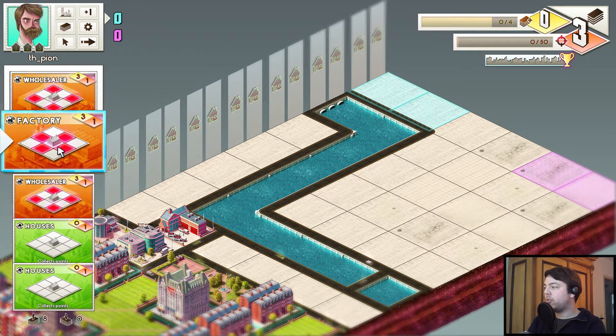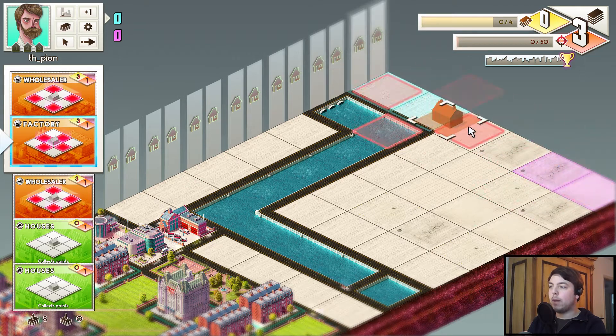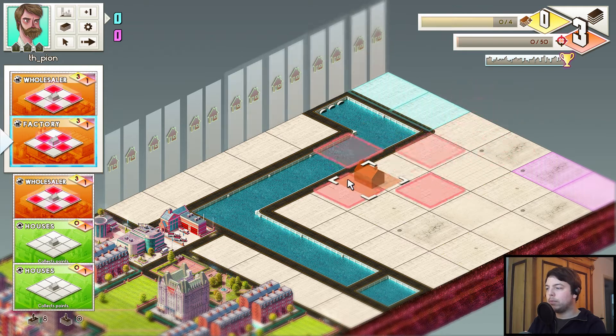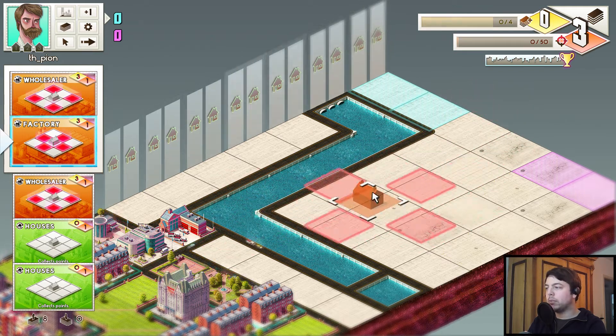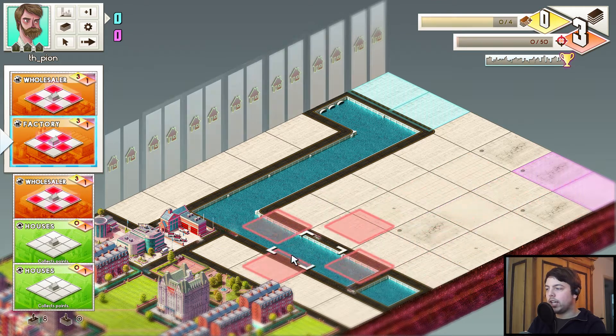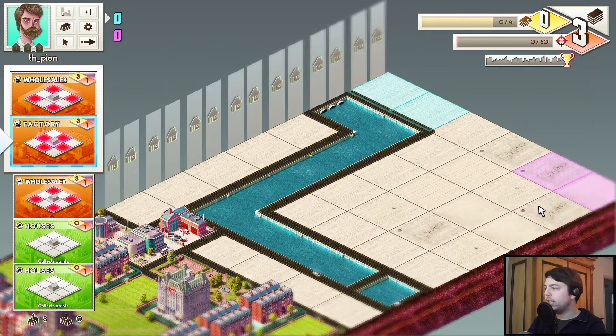So if we get three and our opponent has two, we get five points and he gets nothing. Or when the column is completely filled with buildings, then everyone gets just the points they earned in that column. So in versus mode it's pretty good to have those aggressive buildings, because it gives you a lot of economy points and you can annoy your enemy with negative points.